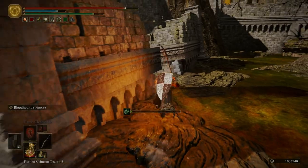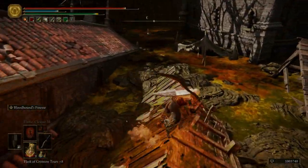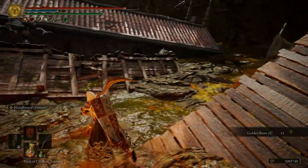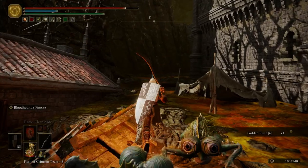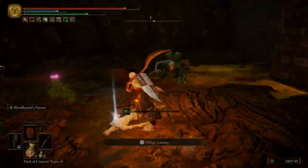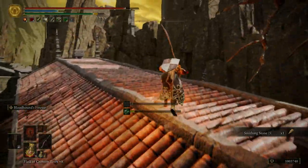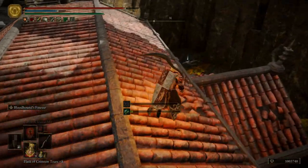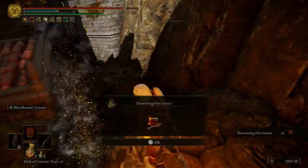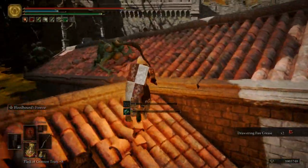We're about to have to deal with some basilisks — if you have your Beast Repellent Torch you can always use that. I'm not even going to bother because we're just going to run straight through here and grab that item. Come over here, grab this item — smithing stone five, or just one not multiple — and then you can come down right over here and get some drawstring fire grease, though I wouldn't even bother.